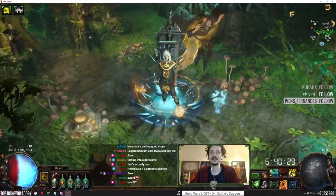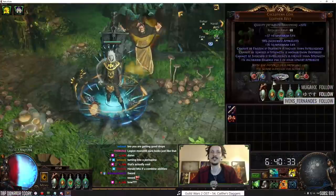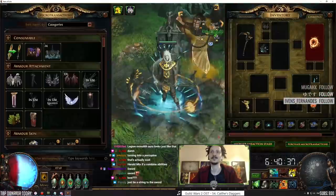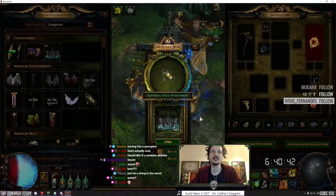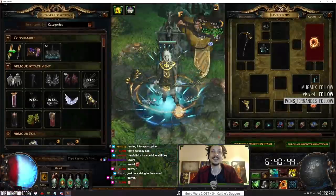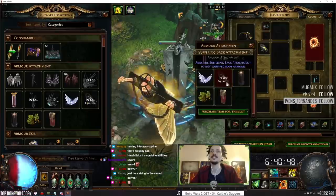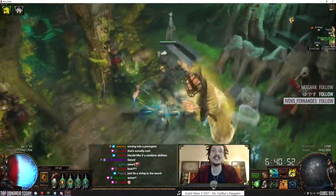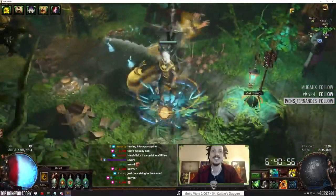Okay, that's a mace. Yeah, put the scythe back. Hideout stuff, suffering curiosities, suffering back attachment. So if we didn't use the swords, would it be this one? You're just carrying like... what is that on your back?